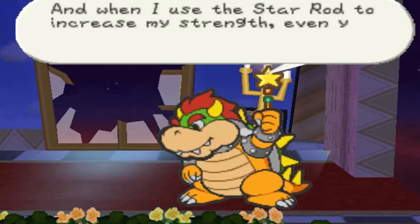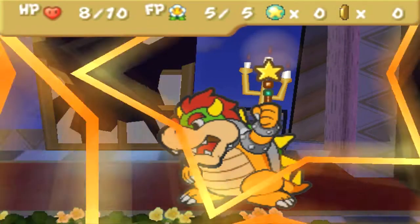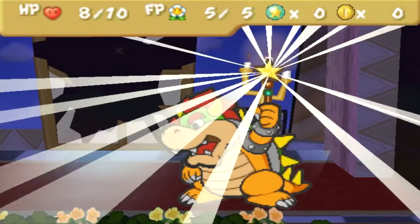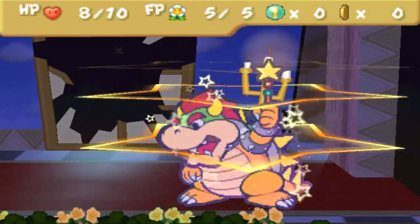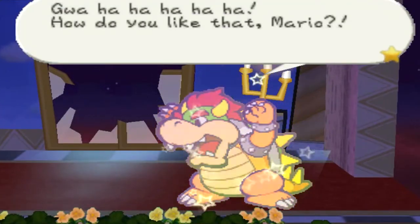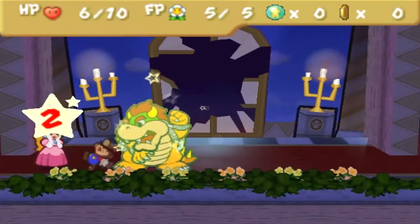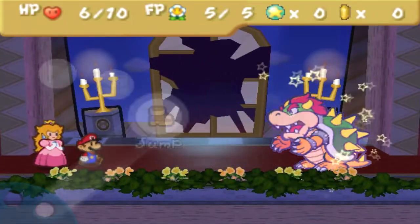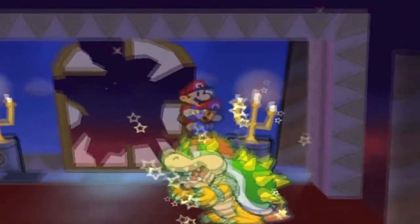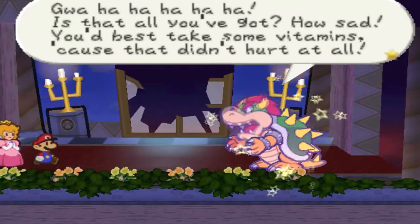When I use the Star Rod to increase my strength, even you can't beat me, Mario. Gwahaha! There's that slowdown I was referring to earlier — that might happen a few times in the LP, so I do apologize for that. Oddly enough in this hack, the Star Rod Bowser's power here is the same amount of damage as his first form.